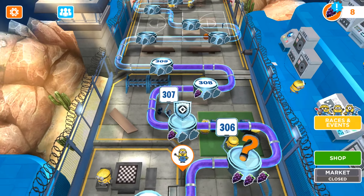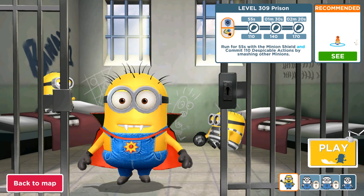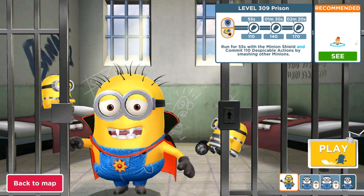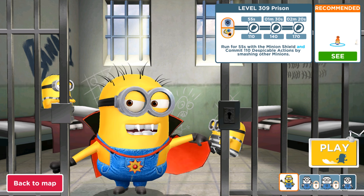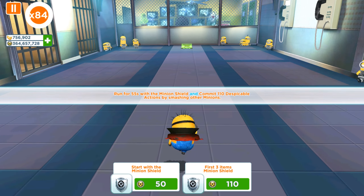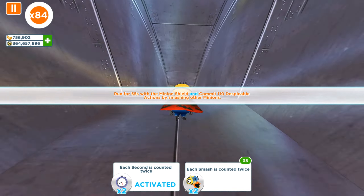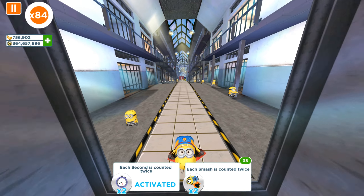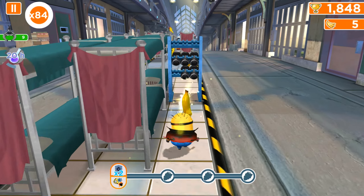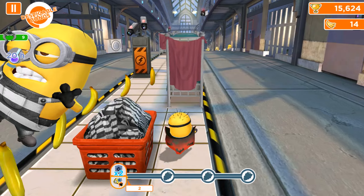Hello and welcome back to All Kind Games. Today we're playing an old version of Minion Rush — it's level 309 in the prison. We have to run with Minion Shield and commit 110 despicable actions with our Vampire Minion. I'm going to activate only one perk, which gives more seconds for the Minion Shield, because the Vampire Minion only got 22 additional seconds for all bonuses and power-ups.